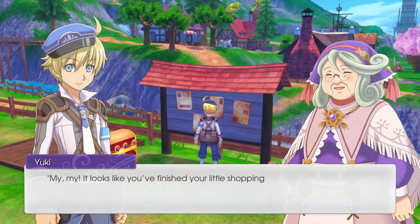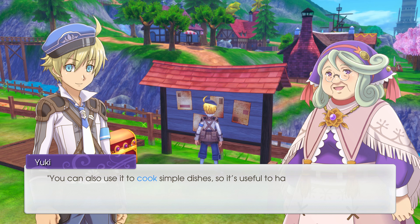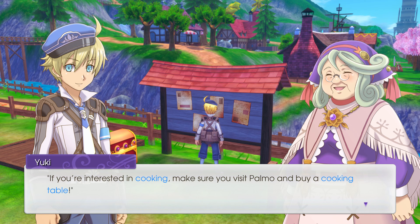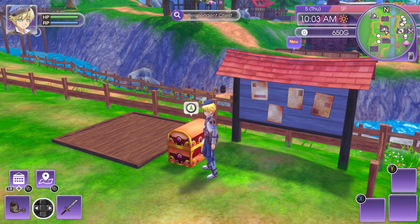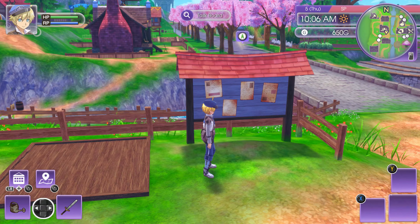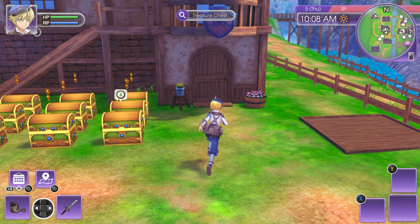Yuki: 'It looks like you finished your little shopping trip. Every once in a while I get the urge to eat rice, but since we eat so much bread I don't often get the chance. Rice can also be used to cook simple dishes so it's useful to have around.' Okay — toy herb seeds received. Now if you're interested in cooking, make sure you visit Palmo and buy a cooking table.